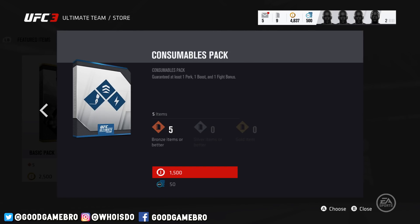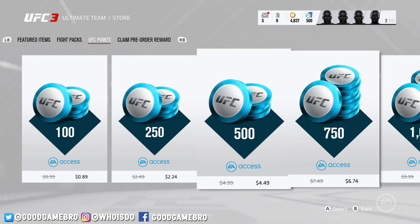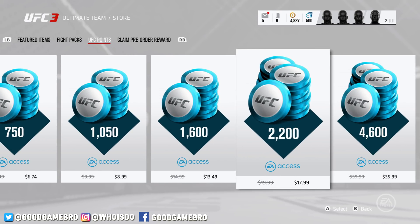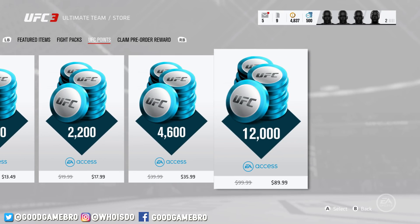You're guaranteed at least five bronze, and could possibly get a silver, gold, or a couple of each. Now, if you're curious about the UFC points, here's basically how it works. You can see 100 points is 99 cents, but I have EA Access on Xbox One so I get a 10% discount on pretty much every price. Basically, 100 points equals 100 cents, 250 equals 250, and that pattern continues until about $10, where you get 50 bonus points. At $15 you get 100 bonus points, at $20 you get 200 bonus points, and at $40 you get 600 bonus points, continuing with a pretty significant bonus at the higher end.